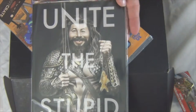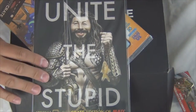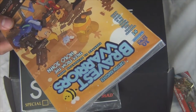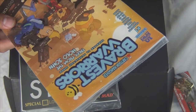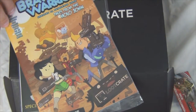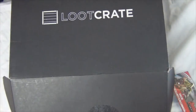Loot Crate edition of MAD Magazine — that'll be interesting to look at. And also Cartoon Hangover Bravest Warriors: Tales from Holo John — like holographic John. I'm guessing this is the same people who do the Rick and Morty; it kind of looks like the same art style. That looks interesting, I'll have to check that out.